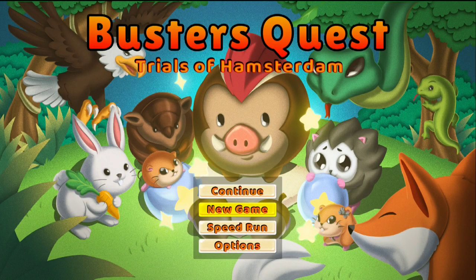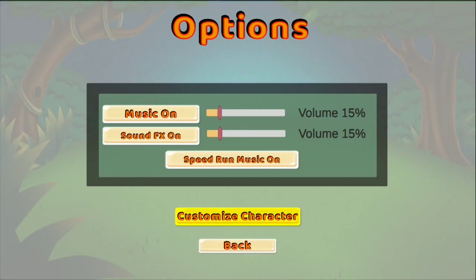Here we've got Buster's Quest: Trials of Hamsterdom being played on the PS4. So we've got options: music, sound effects, speedrun music, customized character, and back.